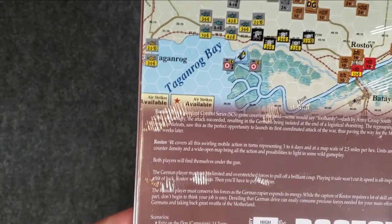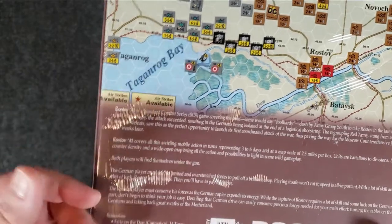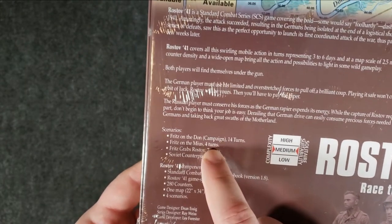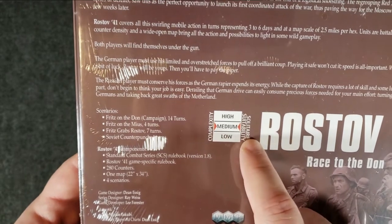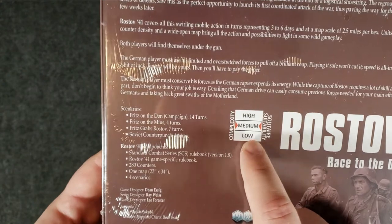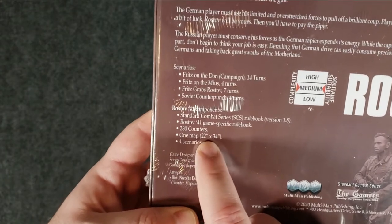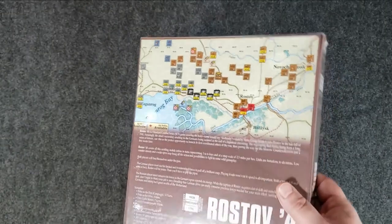Very cool. Like I said, I'm not an Eastern Front nut, so I don't know a whole lot about all this. But that's what some of these games are for - learning. I have some scenarios that are only going to be a couple of turns, so I like that. Complexity: medium. Solitaire solvability: medium. So again, not designed for solitaire but should be solvable. Components: the rulebooks, 280 counters - so it's one counter sheet - one full size 22x34 map, and four scenarios. Alright, let's go ahead and open her up.